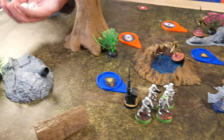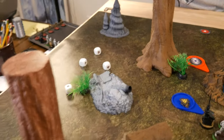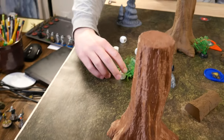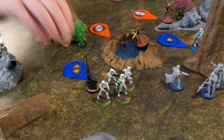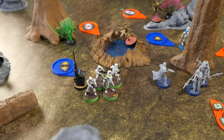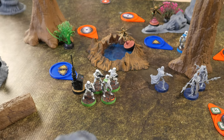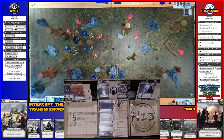Trying to roll off suppression — scoring nothing. The stormtroopers are suppressed with one action. They're going to shoot at the Geonosian — one hit. Gives a point of suppression but doesn't kill.